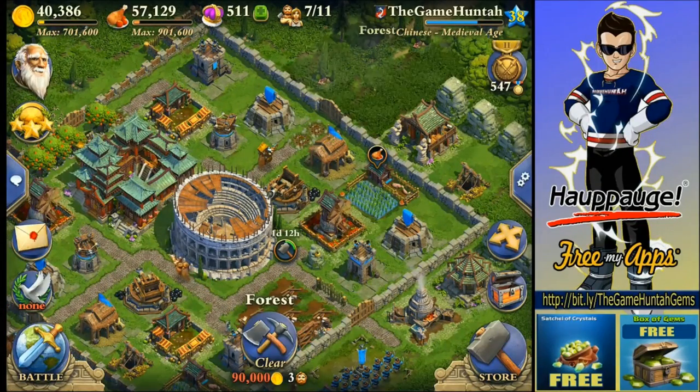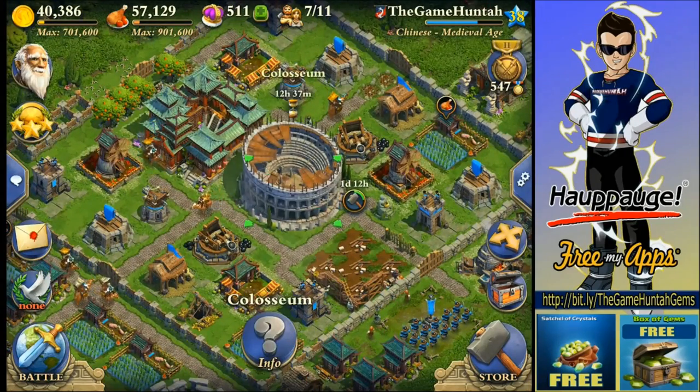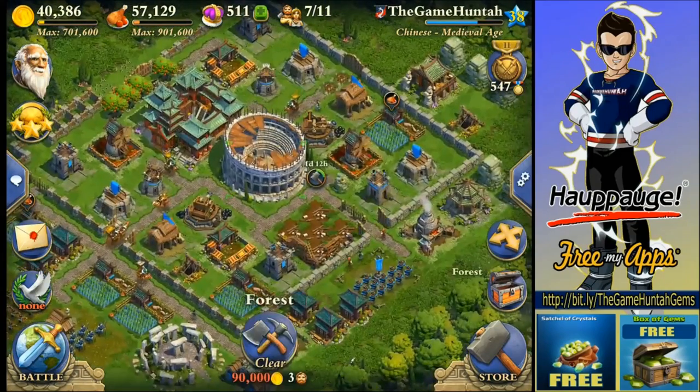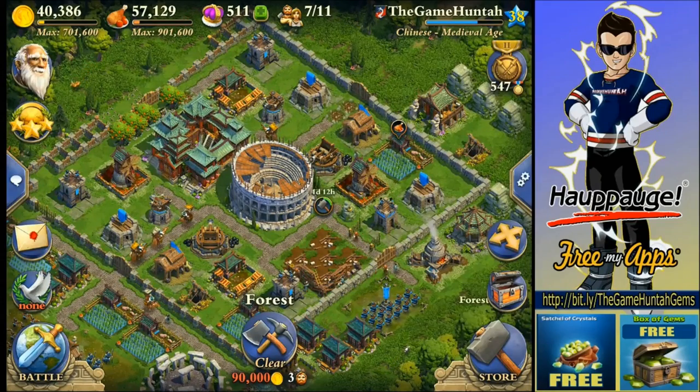I need to start upgrading those traps. The idea of this layout is to keep the coliseum in the middle. The coliseum is the one that is providing me with reinforcements, so it's definitely important for me to keep this one in the middle. Because with the previous layout, people were getting so comfortable destroying my coliseum.